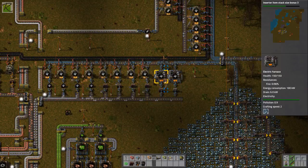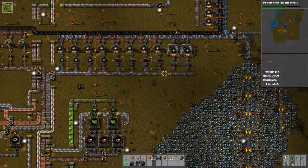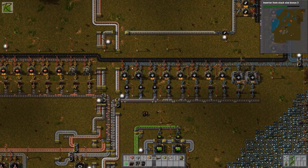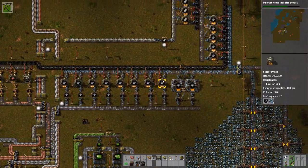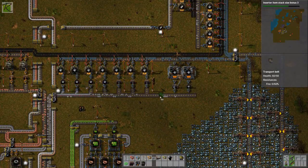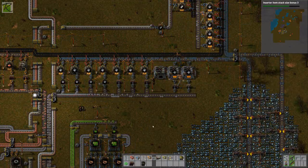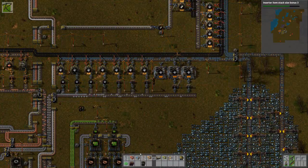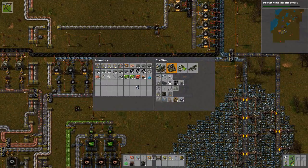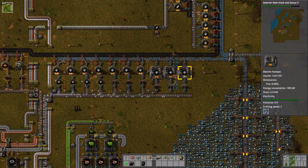That should be the basic layout and it should speed up production. At some point I'll probably have to boost the ore collection here too, because I just destroyed two furnaces and before that the ore wasn't really reaching the end. Let's put another one in. Everything is now loading onto the opposite side of the track because it's a little bit closer to the furnace. Electric furnaces are pretty cool — I need to probably do that all the way through here.